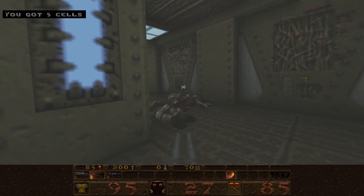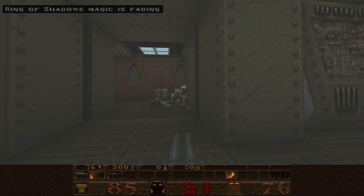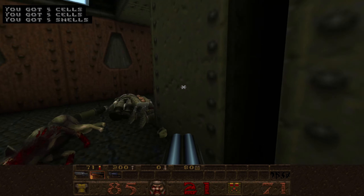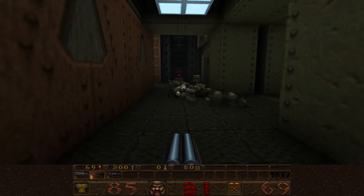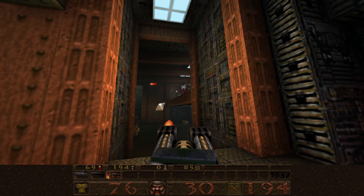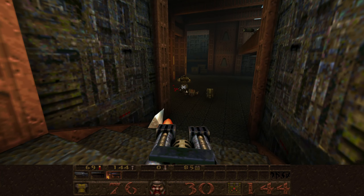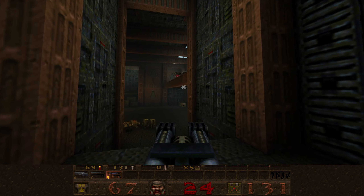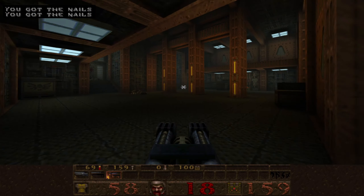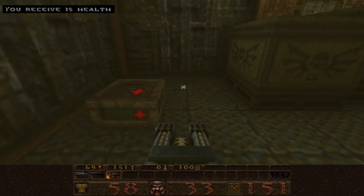We've opened up everyone now that we're here — these doors are open — but we do need to go back and take out everyone. We've been softened up. You can't get through this without the ring of shadows, so I was using that. There are a few more here — we've alerted something. I'm going to get some nails. Okay, that appears to be done. Let's pick up both healths and the shells.